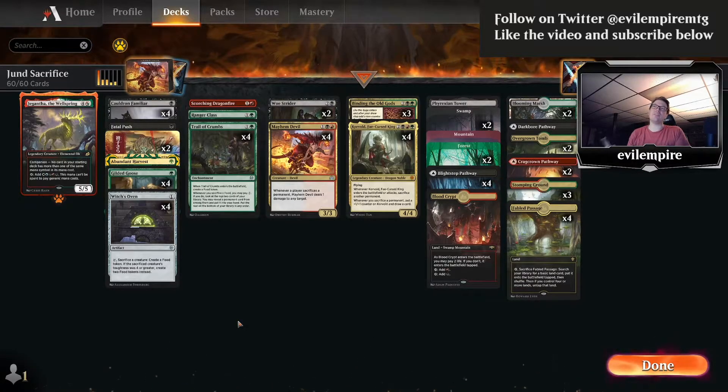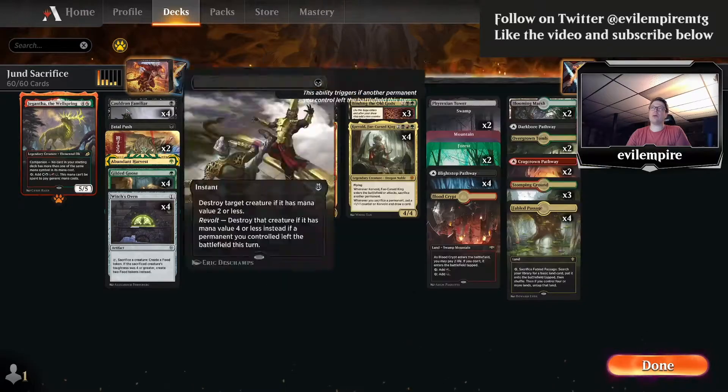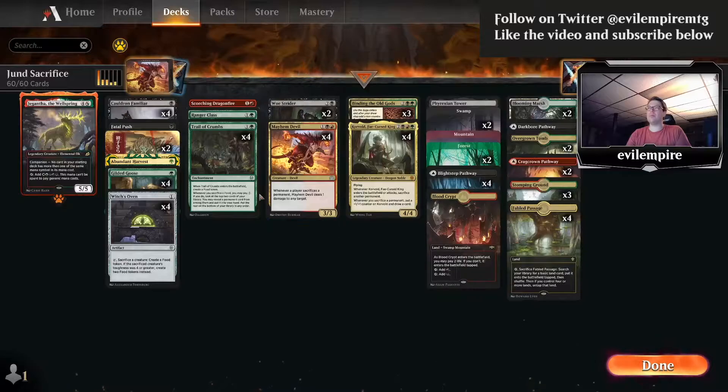With this video I'd also look back at episode six of this series called Jund Citadel, where I was basically playing a very similar deck using ramp creatures to get to Bolas's Citadel, which has kind of re-emerged as an archetype in Historic with the printing of Prosperous Innkeeper. This iteration especially relies on two main pieces: Trail of Crumbs and the Cat-Oven shell, with Woe Strider and Mayhem Devil.